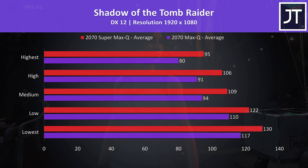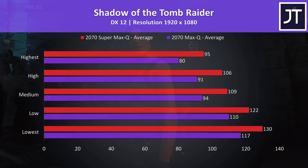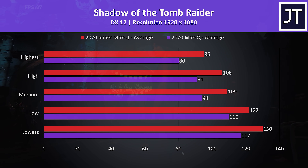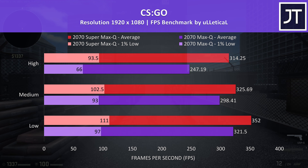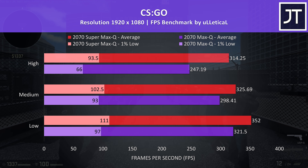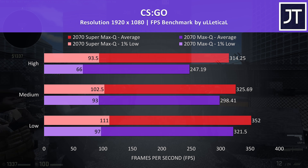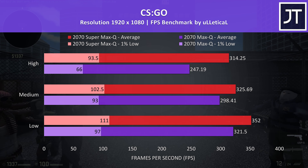Shadow of the Tomb Raider was tested using the game's benchmark tool, and this saw one of the largest differences out of all titles tested, with the newer Super GPU almost 19% faster in average frame rate at highest settings. CS:GO was tested with the Ulletical FPS benchmark, and with everything maxed out the Super laptop was 27% faster than the older one, making this the biggest improvement out of all 13 games tested.